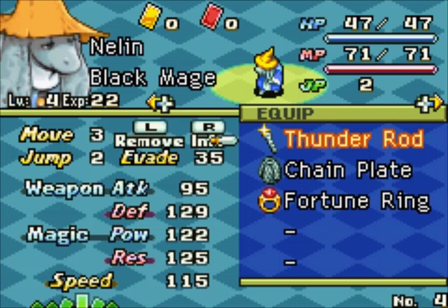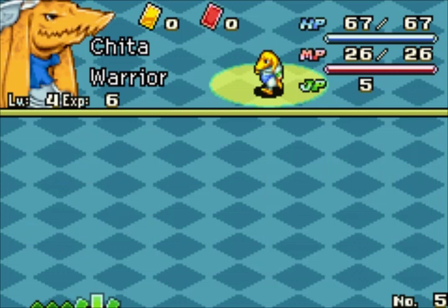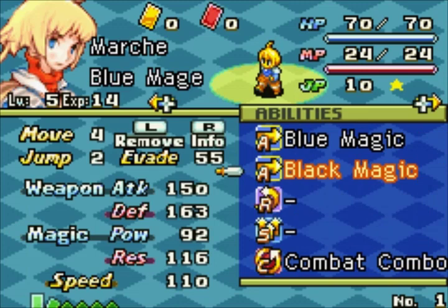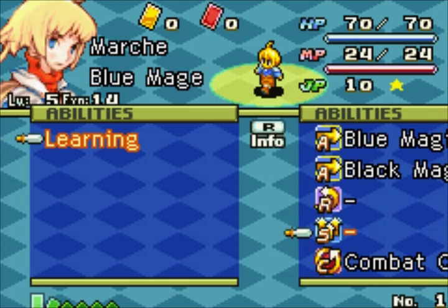Everyone should be equipped and skills in order. Oh wait — I kind of want you to hang on to white magic as a backup healer. Actually, black magic is probably better since we already have plenty of ways to cure ourselves. Also, we need to remember to equip Learning on Marshay at all times so he can learn attacks in case he gets hit by them.